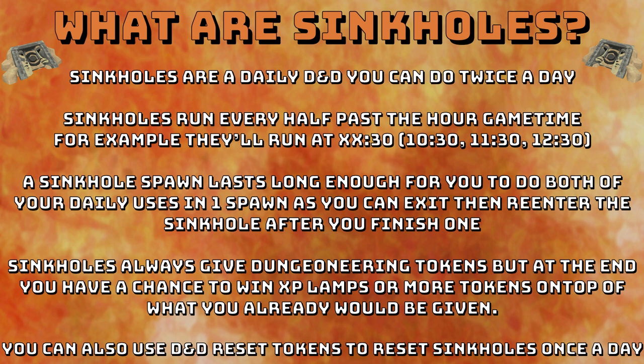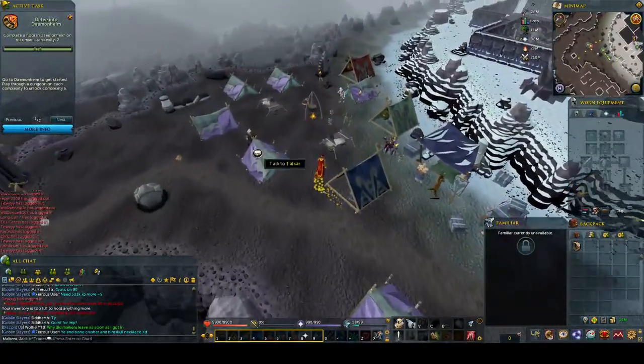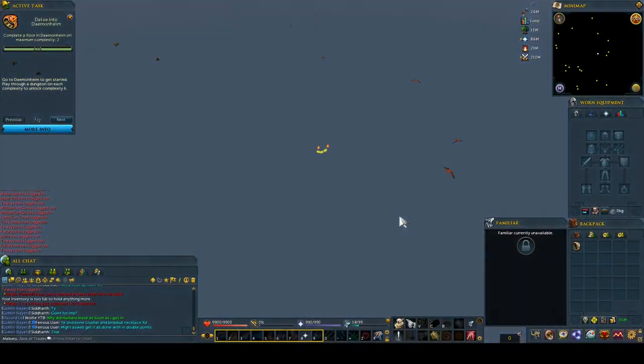You can also use D&D reset tokens to reset sinkholes once a day. You just use your daily reset token, it comes up with a list and you pick sinkholes — meaning you can do up to four sinkholes a day for major XP. Once you get to Daemonheim with your Ring of Kinship, you can right-click Talzar and teleport with him to the sinkhole.